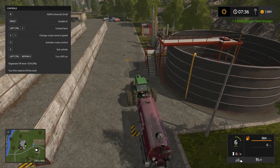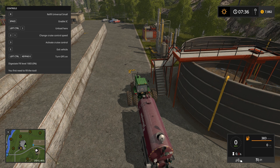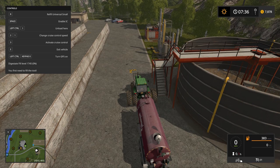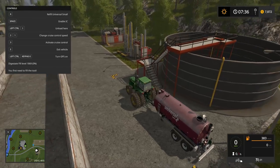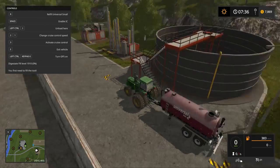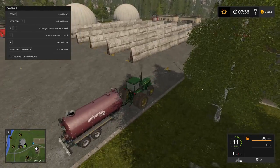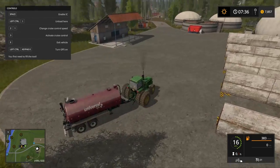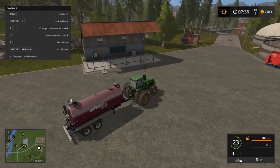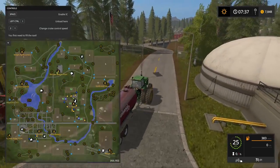So what happens with digestate: you start out with slurry, you give the slurry to the biogas plant and they pay you for it. Then it gets turned into digestate after it sits for a while — there's a mixing tank here and the digestate level is just slowly ticking up. That thing is probably giant, could probably fit a million liters in there, so it'll never fill. I'll let that digestate sit and come back later. I'll go run a few more laps and pick up slurry from the pigs.